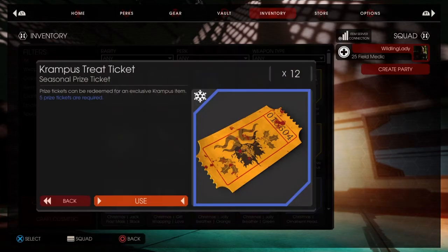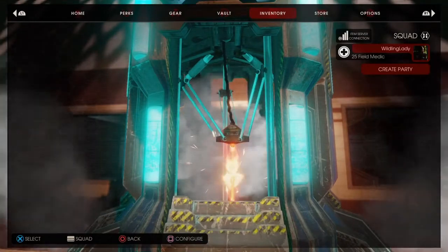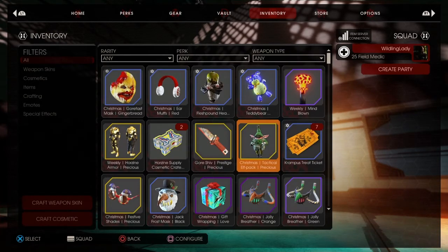Let's open up the next one. So far we have the Teddy Bear Backpack, the Christmas Flesh Pound Head — oh wow, the Gore Fest Mask! Oh that looks so scary. Oh, it's the gingerbread — that's great. That's what it was. All right, so I can open one more.